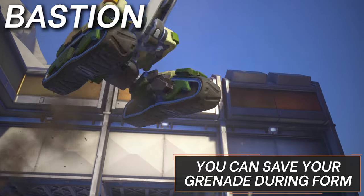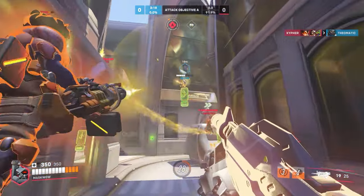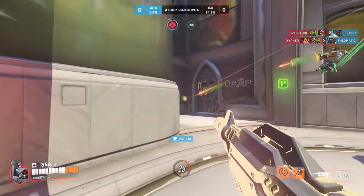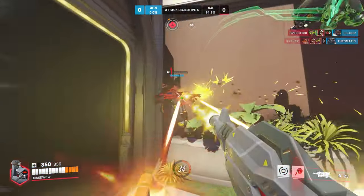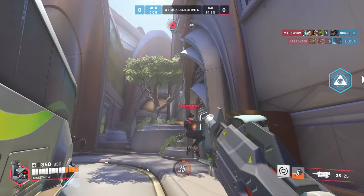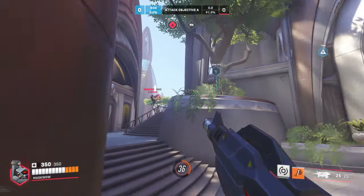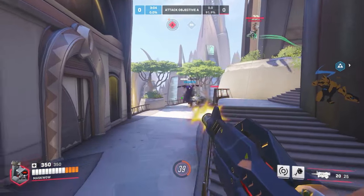Next up is Bastion. Without your form you can be pretty killable, and you have to play a lot more passive and scared — although you don't have to play too far back if you save your grenade. If you're worried about a Genji or a Tracer, you can throw it towards them to force an ability at the very least. And if there's a crossmap Sojourn or Hanzo that's going to melt you, your grenade can turn the duel in your favor. It can still be useful to use your grenade during turret form, especially when you're trying to use the knockback effect to send someone flying and set them up for an easy kill.